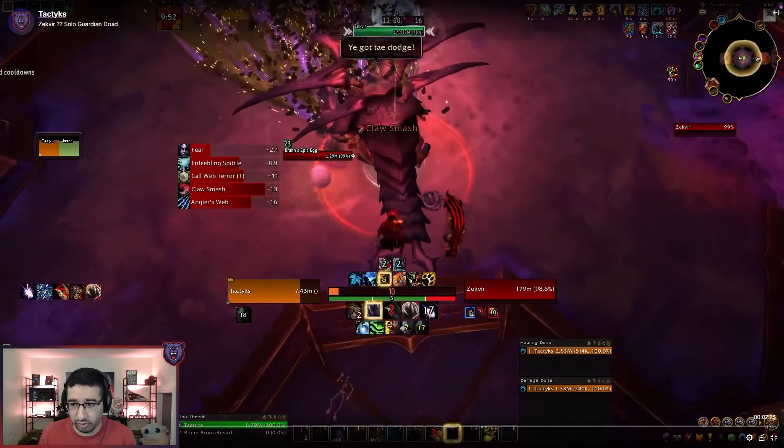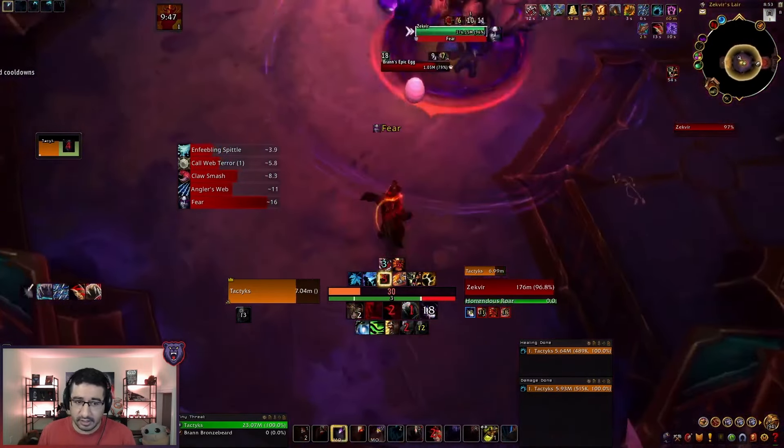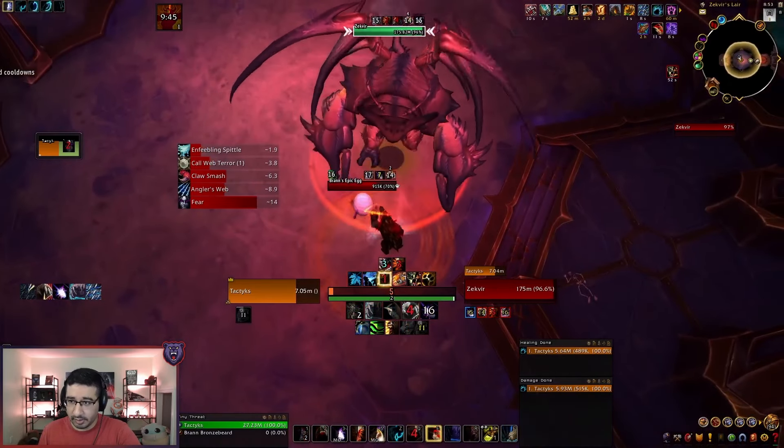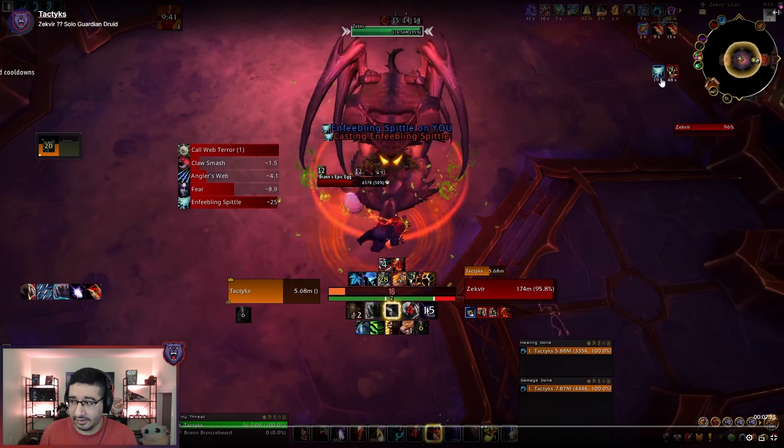Following that is the fear circle — just an AoE around the boss. Anything that gets hit is feared, so you need to get out of that. Then there's Enfeebling Spittle, which is an interruptible cast. If it goes off it's a magic DoT that is also a snare — that's important because you can use snare breaks to remove it. Bran usually kicks every other cast of that ability depending on whether any spider spawns happen, so you won't need to use an interrupt every single time.